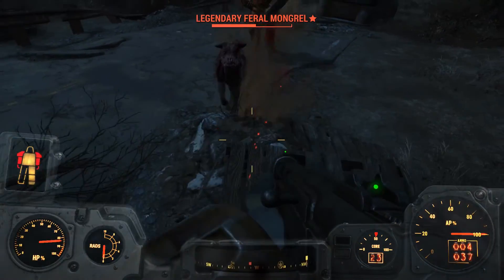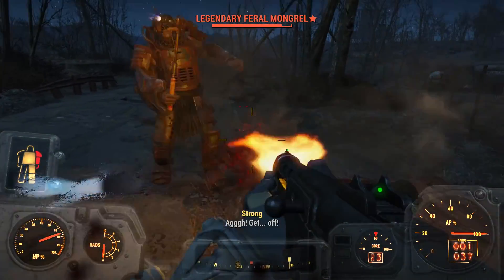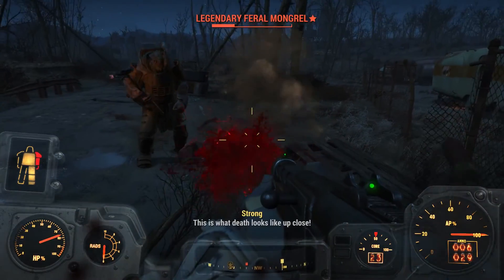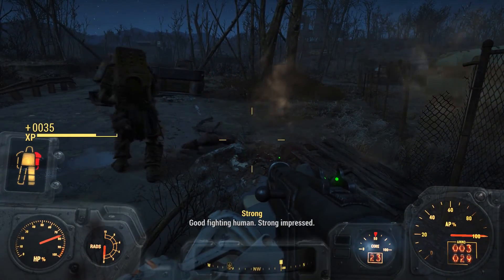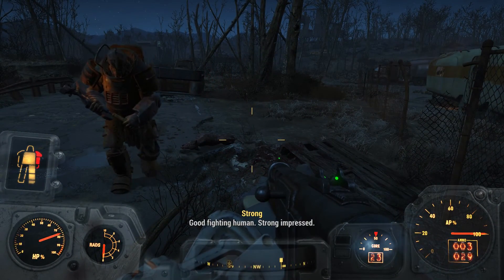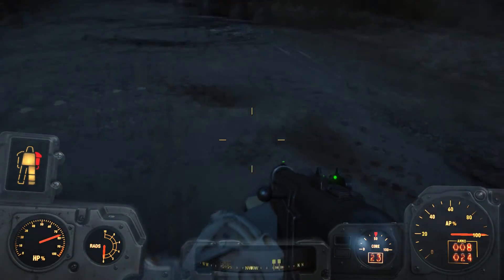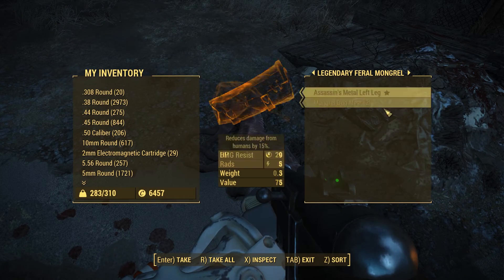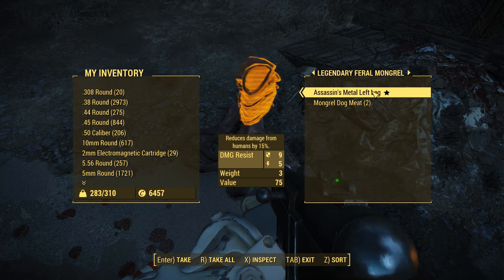Get out of here! What the hell? I'm trying to talk to people, you stupid dog. Legendary feral mongrel. Keep him busy, Scott. There — gee whiz. Thanks, I think it came out of nowhere. Let's see what it had on it, if anything. Assassin's Metal Left Leg — reduces damage from humans by 15%. Okay, cool.